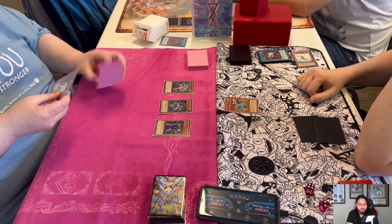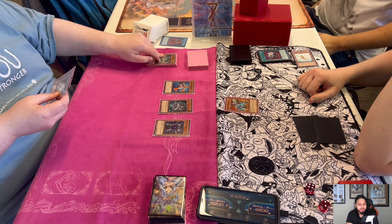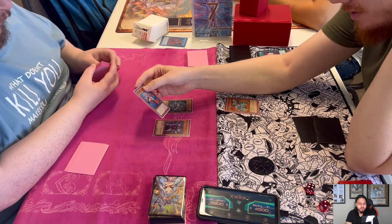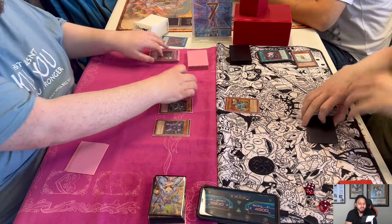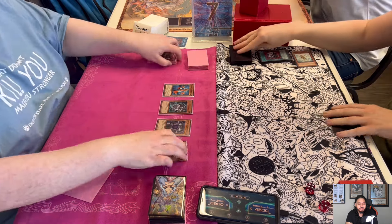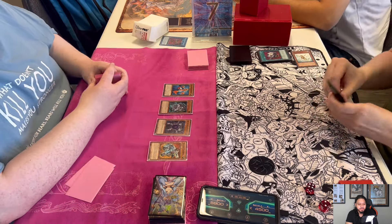Josh Econs just to stay alive — 'I'm gonna take your Fortress, I'm gonna stay alive.' But Ryan clarifies: you can't do that, you have to equip it to your own monster. So that buys Josh some time, and Ryan just takes it.